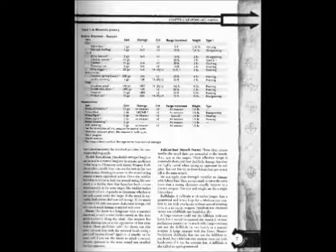Item: Jacklin Spinning 1. Cost: 2 gold pieces. Damage: 1d8. Crit: 19-20/times 2. Range increment: 50 feet. Weight: 2 pounds. Type 2: Piercing.